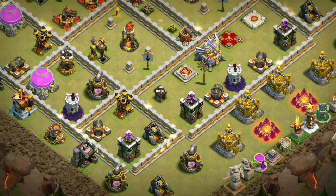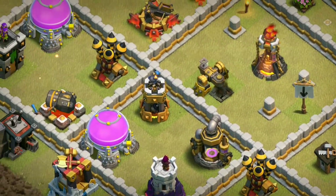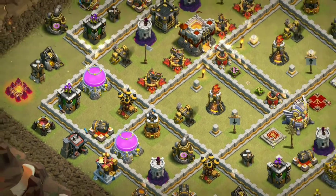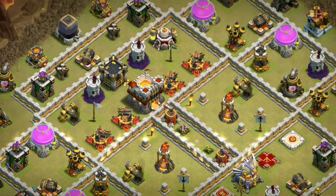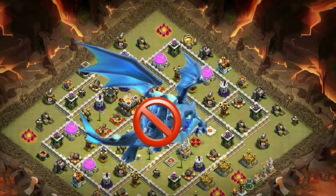If you watch closely, the compartment buildings are placed with more than one tile gap between them. This restricts the chain damage of Electro Dragons, which is very important — because after all, we are building a TH-11 anti-Electro Dragon war base.